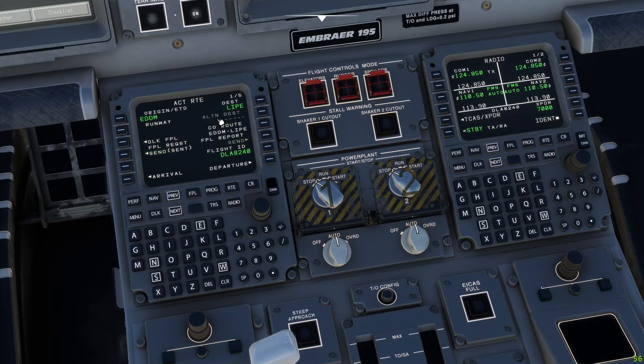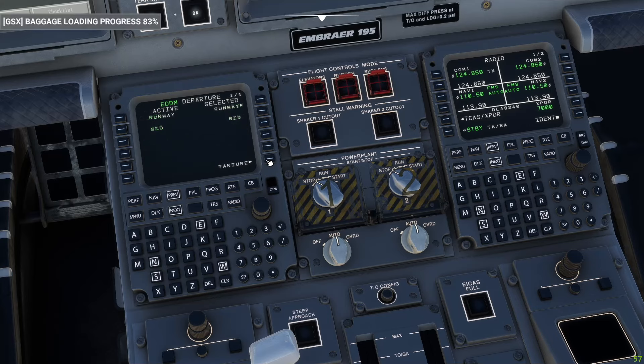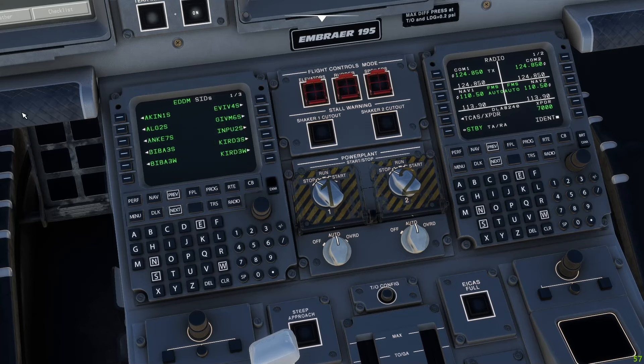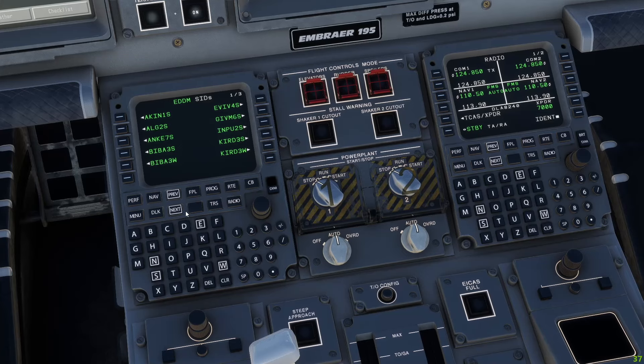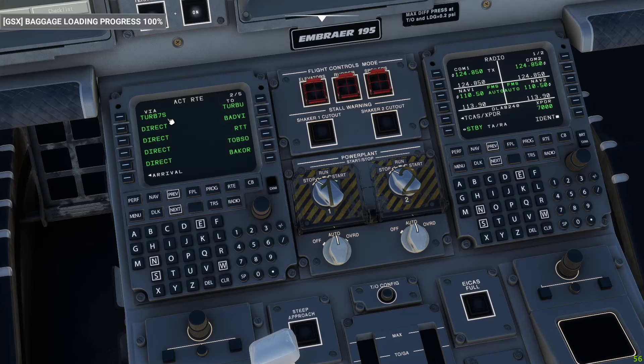There we go — got it now. Not 100% intuitive, at least for me, but it works. So we plan the departure on runway 26 Left, and that will be the Turbo 7 Sierra — selecting and applying Turbo 7 Sierra.